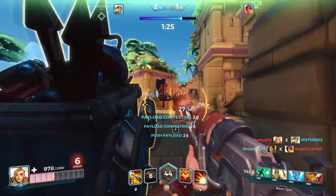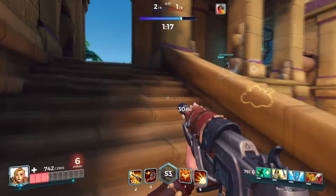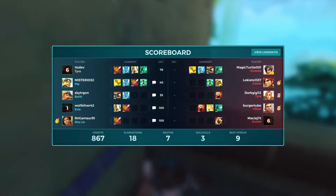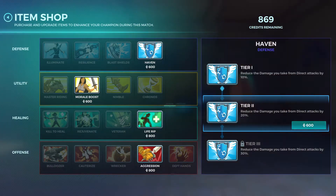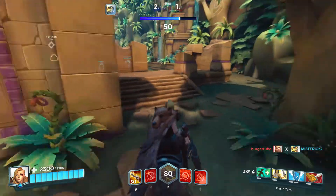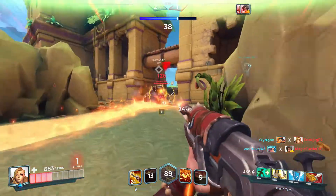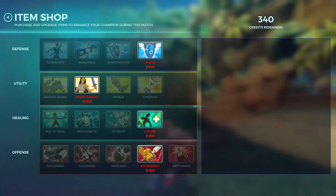I need to stay in cover — I don't know how I couldn't kill Cassie. Going around is probably the best thing I can do. Can't believe we took Grover down. Oh my god, 18 to 7 — Victor got us at the last minute. Let's get some Haven. We're going 18 to 7, that's good. Victor's down — Kinessa should be done. Oh my god, Victor wasn't actually down. I think I took Tyra down.